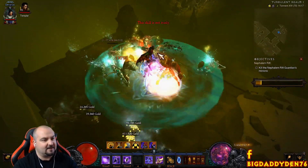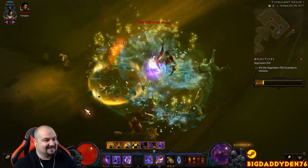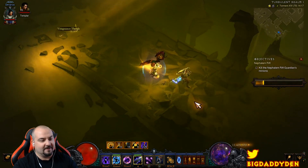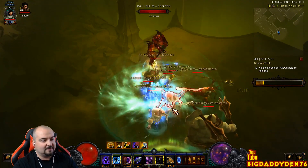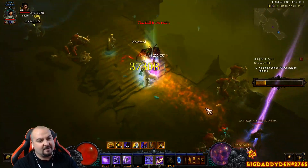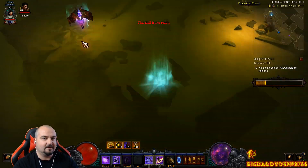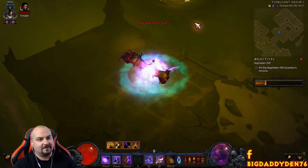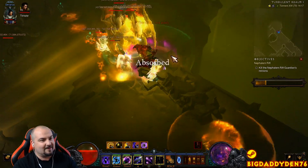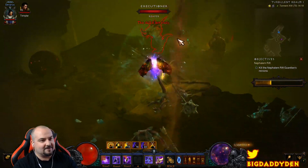We pop out of Archon form, immediately cast Black Hole and bubble, then Arcane Torrent — and we're right back into Archon. Let's go find elites. Look at the gold exploding everywhere — it's absolutely crazy. I went the wrong way briefly, but now we're back on track. When out of Archon we're still fine because we have remaining stacks. Cast bubble, Arcane Torrent to stack Chantodo — the higher the stacks, the more damage you do on re-entering Archon. As long as you're picking up gold you can never die.